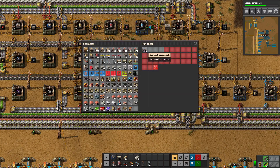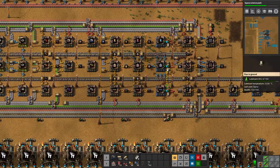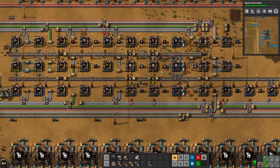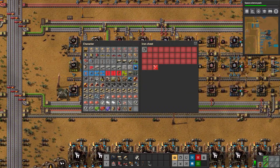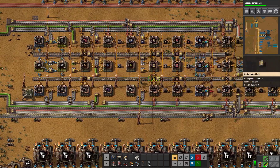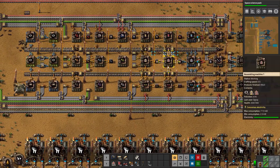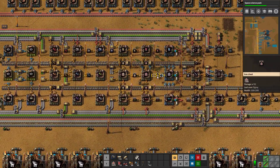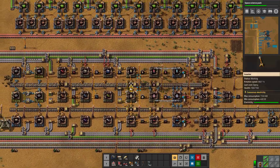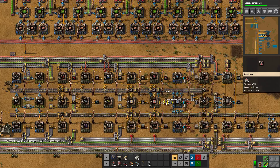That is our next tier of belts — express transport belts — and we are just kind of grabbing whatever we can to get this to work. Let's empty out this one. This is slowly building up — we'll just give it some time to do that, and let's just grab these while we wait.